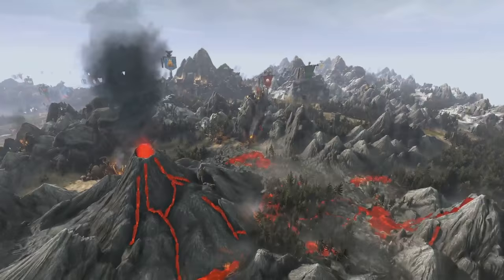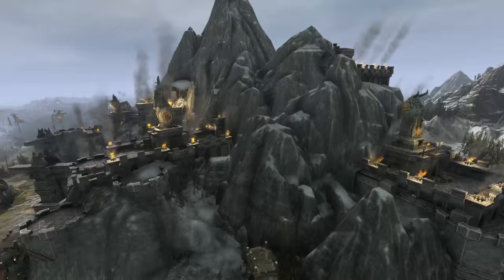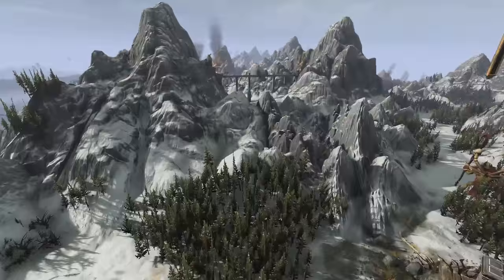As we head north you can really see the change in environmental lighting and the skies, which really alters the atmosphere across different areas of the map as you move around. Here's Karak Khudrin, the Dwarf capital, with Thorgrim and his army there guarding the gates. There's a huge amount of incidental detail in the campaign map too, like these peak-spanning bridges, testament to Dwarf engineering prowess.